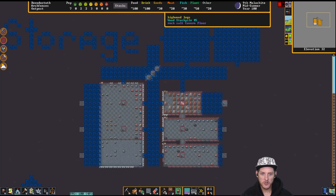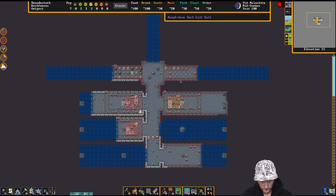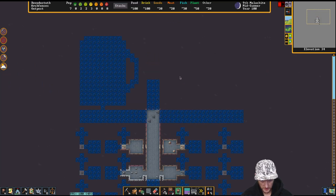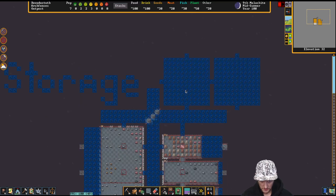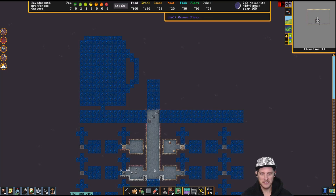So where are we at? We've got storage for wood, metal, and stone — that's for the lignite. We could hold this up or put more storage up here too. I think the first thing I want to do is give them places to sleep and a place to chill and party, so that means the tavern.